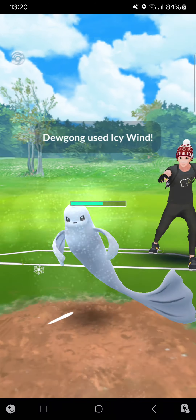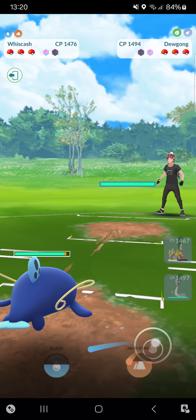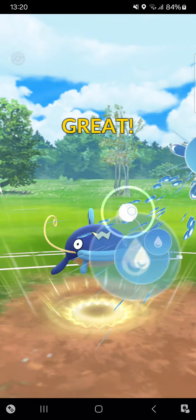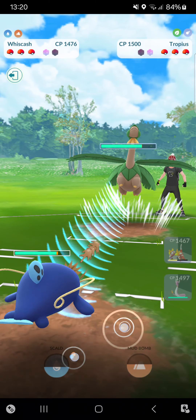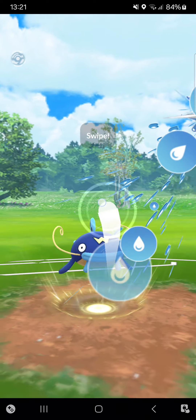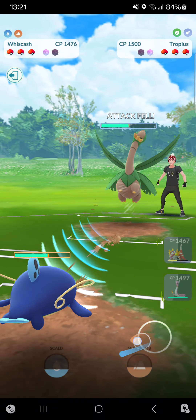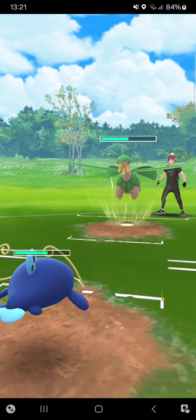I'm letting this shield go — shielding it, switching into Wishcash. The opponent throws Empoleon in — that hurts quite a lot. Going for Scald, getting at least the attack drop. Throwing another Scald, getting another attack drop — no way! I still think Leaf Blade is enough to KO me, but it's double super effective and does almost nothing.